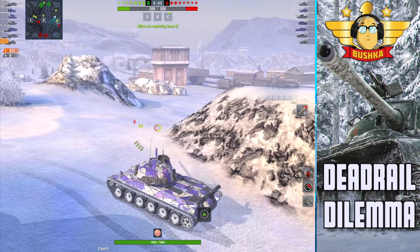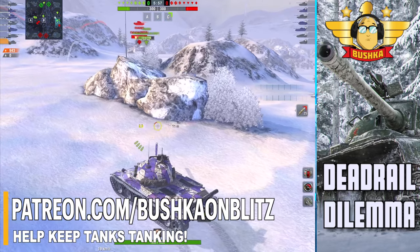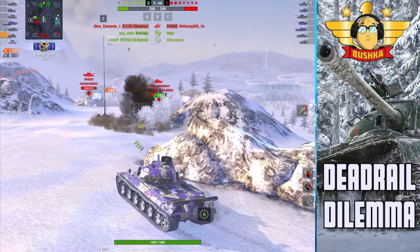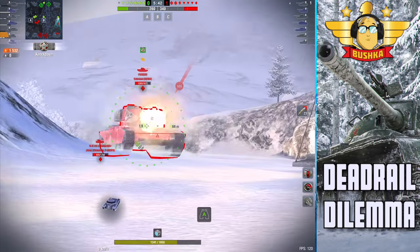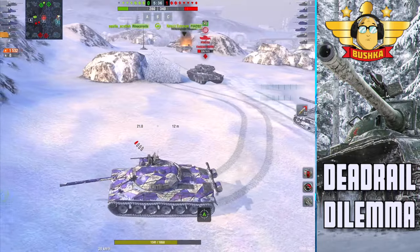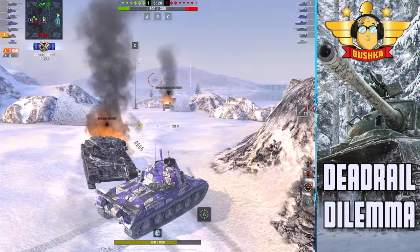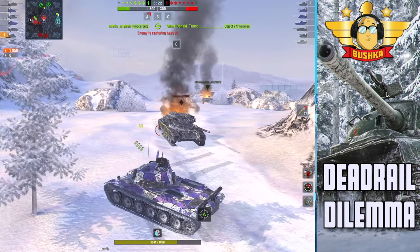The positioning of our TDs here is both sublime and disastrous. The FV4005 is horrifically positioned — it's literally called the Shit Barn because it's massive and it looks like a barn, and it's in the middle of the cap at C saying 'Hi guys, I'm in the middle of the cap!' and two red tanks say 'Hell yeah, we'd love to come and see you.' Conversely, the position of our 183 is fantastic — he's rolled all the way forward and is actually supporting the top without needing to be asked, which is bloody wonderful.